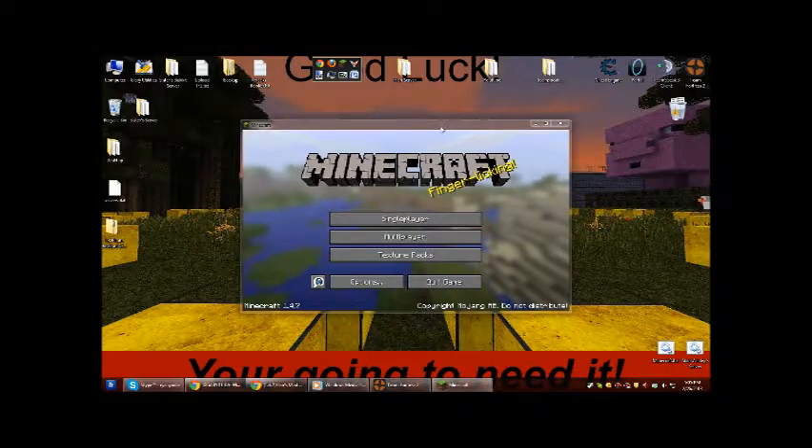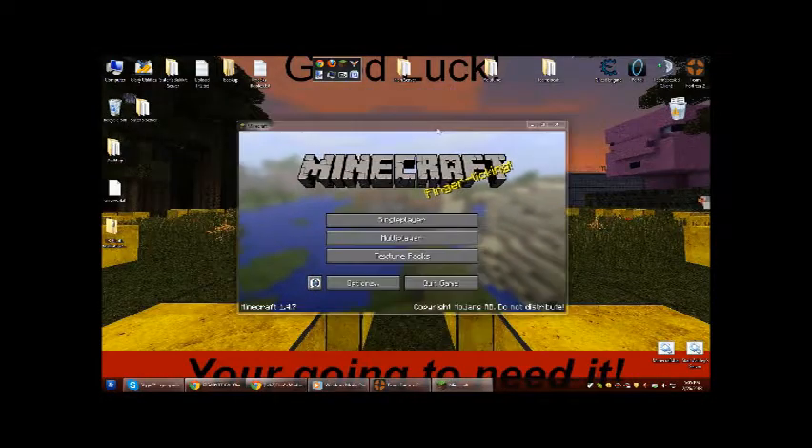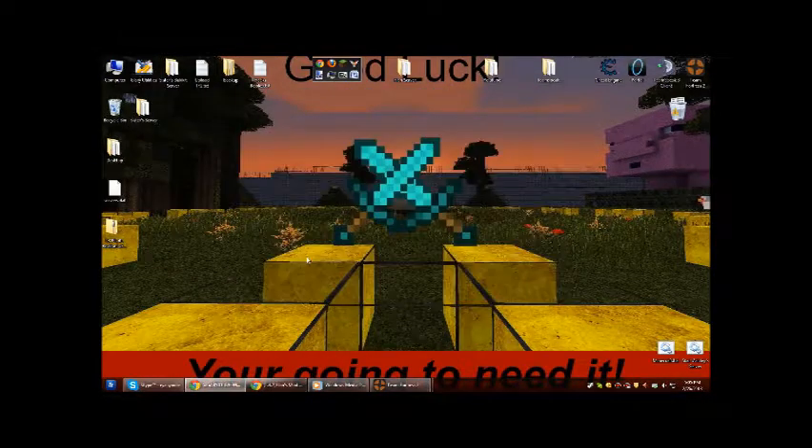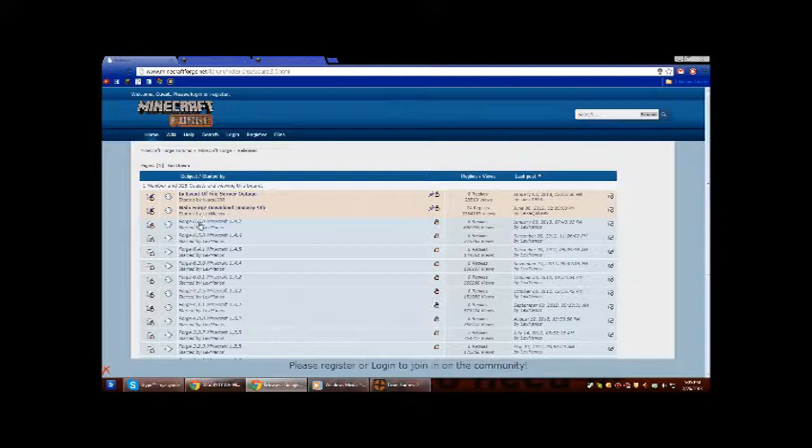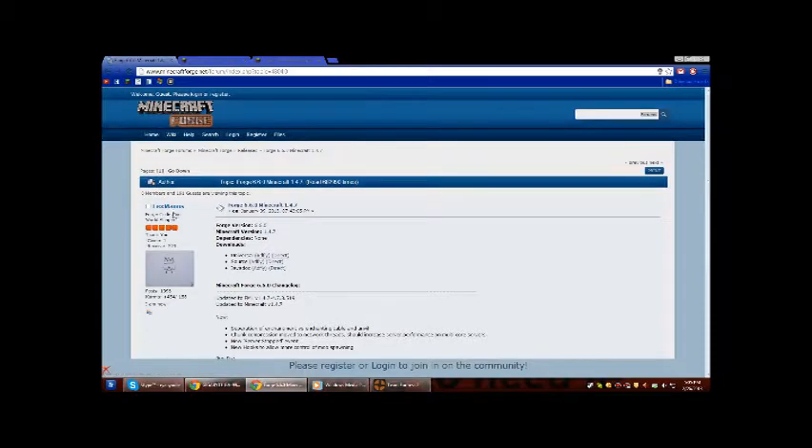It just finished. So I'm going to click Game here. Now you want to download Forge — I'll have the link in the description. You want to download the Forge update, the first one you see.